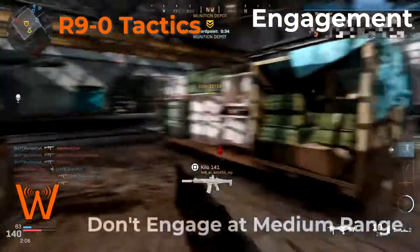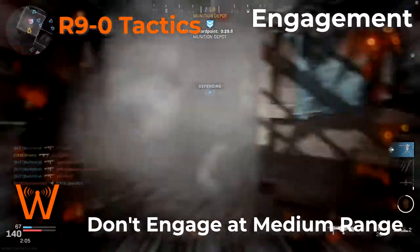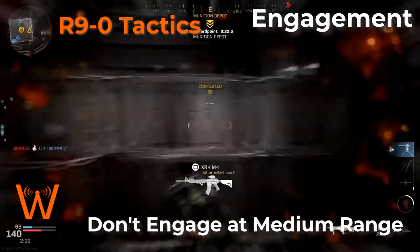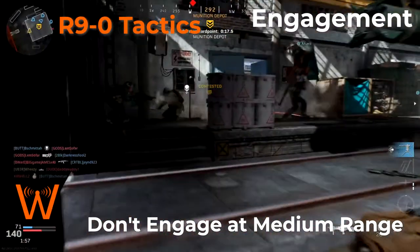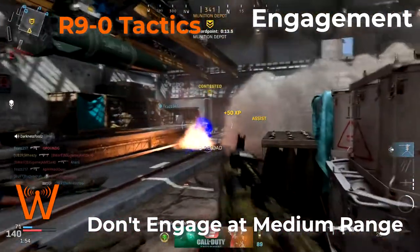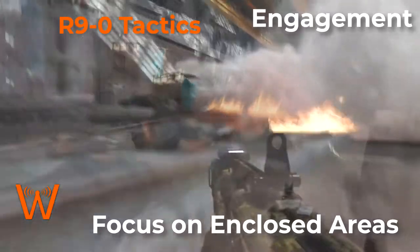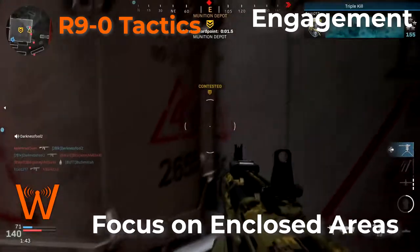Don't waste time trying to engage beyond close range with the R-9-0 unless you have complete surprise. This is a purpose-built weapon for absolutely unloading on people at close range, so don't bother with medium to long range targets. Minimize your exposure when you're in long range areas. Focus on enclosed areas — small rooms, close corners, and objectives. Places where people will be funneling in and appearing within range of your shotgun.